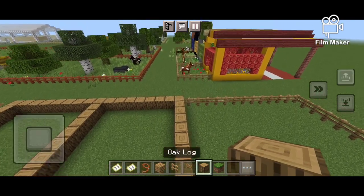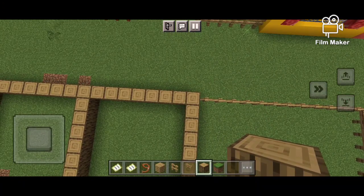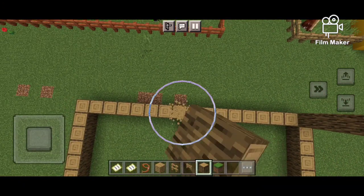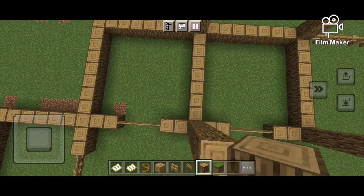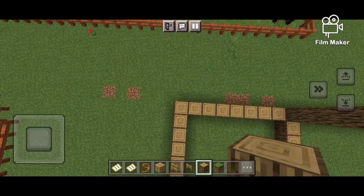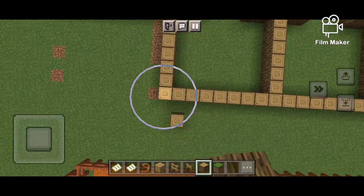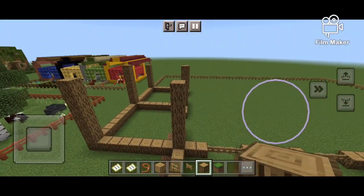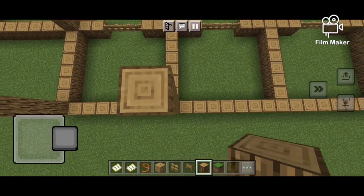We're obviously not gonna do everything today — like the roof, that'll have to be another video or I'll just do that on my own. We're not gonna make this one look like a tree, believe it or not. I'll have to make like an extra tack room here or like a stall that's backwards. I'll have to figure it out on my own.